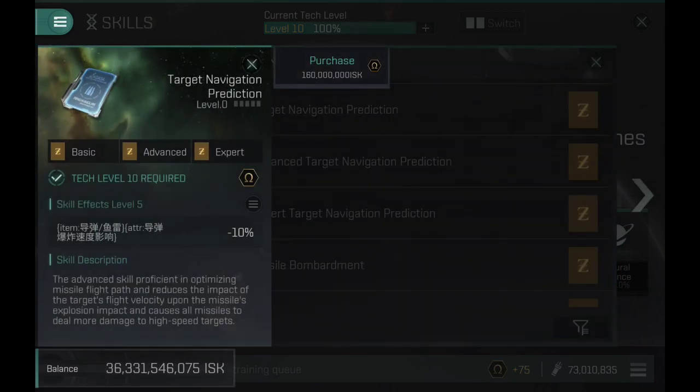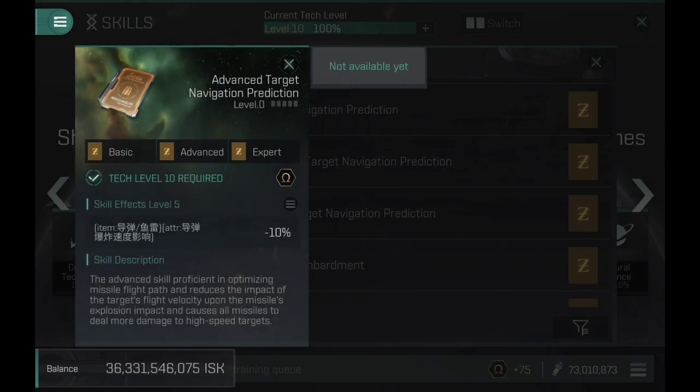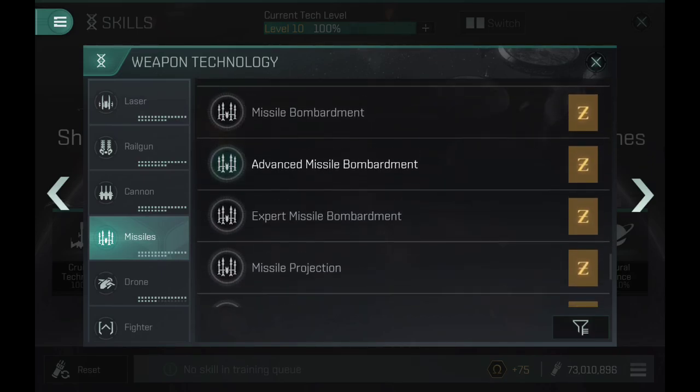The next skill improves explosion velocity — the faster the explosion velocity, the better damage is applied to the target. I like to combine small explosion radius with fast explosion velocity so your damage on the target is significantly improved. The description here is bugged but it should give either 5% or 10% extra speed per tier. On the advanced you also get 5 or 10%, and on the expert also plus 5 or 10%.